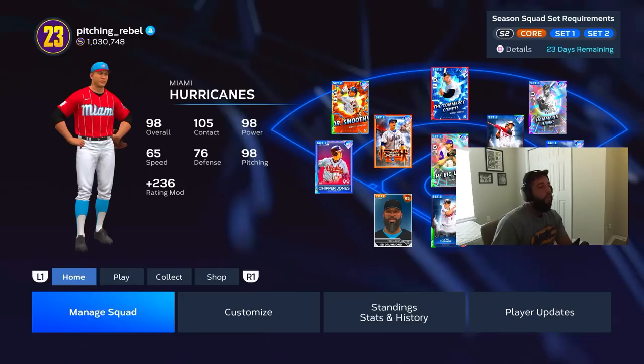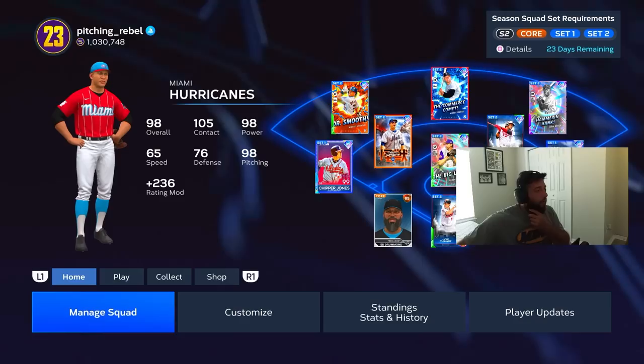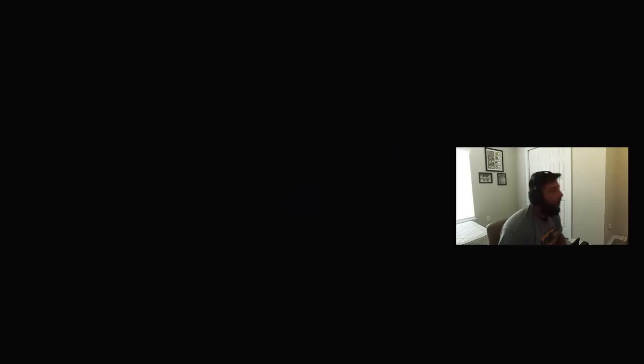We're gonna go ahead and play one more. We got four at-bats in but with so many quits, if we could've just played one more at-bat and a couple more innings we'd have been good. Our opponent is going to be Dario0694, he's got Shohei Ohtani on the bump. Let's get after it.